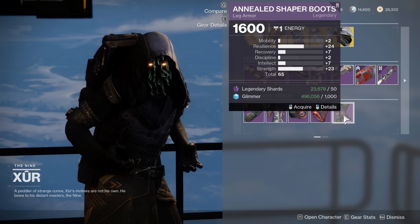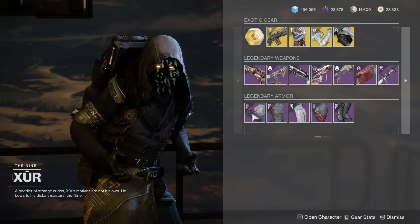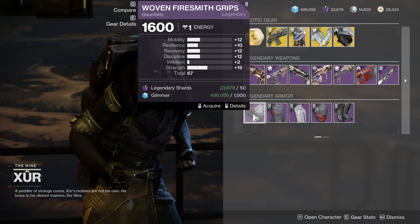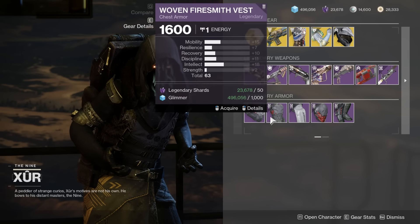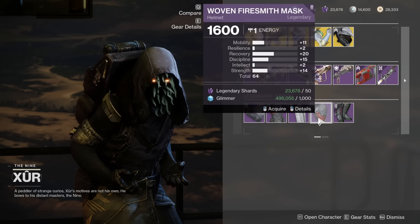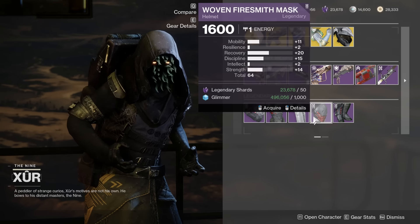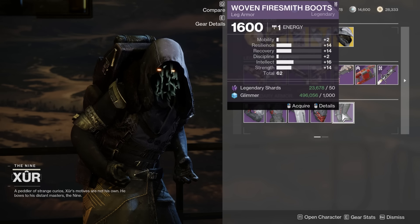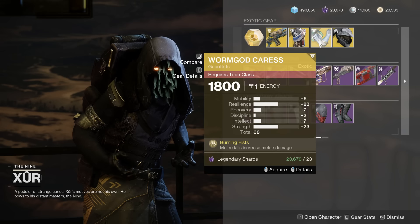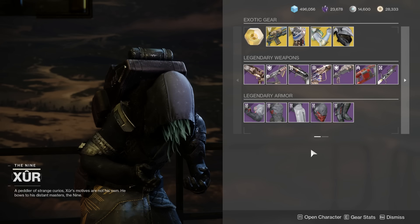For the Hunter — the Gauntlets are 67 with a decent Strength spike. The Chest at 63 is alright, and the Helmet at 64 has some spikes in Mobility, Recovery, and Strength — it's alright. The Legs at 62 are kind of mid. The main highlight this weekend is the absolutely insane Worm God Caresses — run, don't walk to get these. They are incredible.